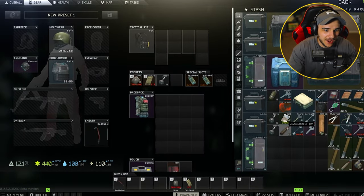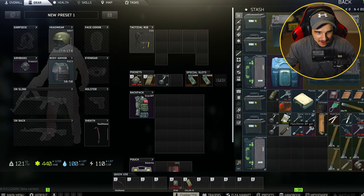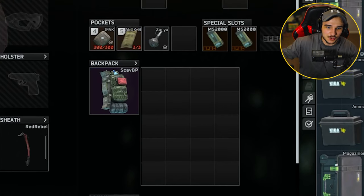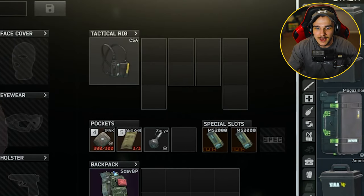Starting off with the kit — obviously for the quest you have to have a packer and you have to have a 6B47. I always go with a cheap backpack to go along with this because you need to get loot out so you can make money to fund these kits in the first place. You also truck on a terrible rig just to be able to store some magazines.